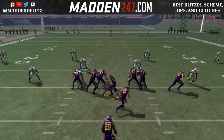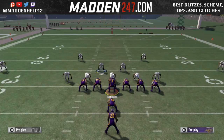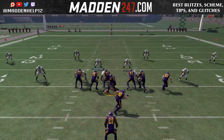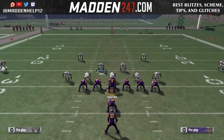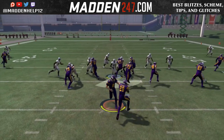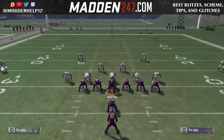The 3-4 Odd is a very good run-stuff defense, especially if you're using Cover 4, because that safety on the right side of the field is going to play a run fit instead of backing off like in a Cover 2. That's what makes it good in Cover 4 — you can bring him down into the box, and since he's in a quarters coverage, shoot the gap and hit the running back in the backfield for a loss.